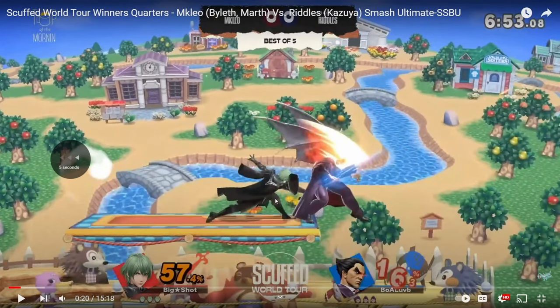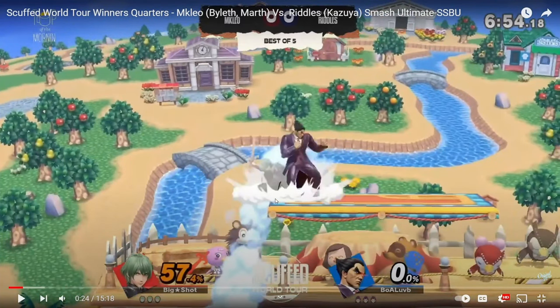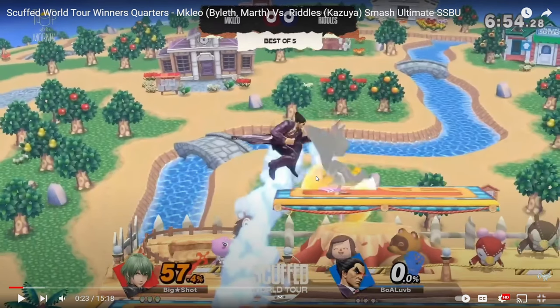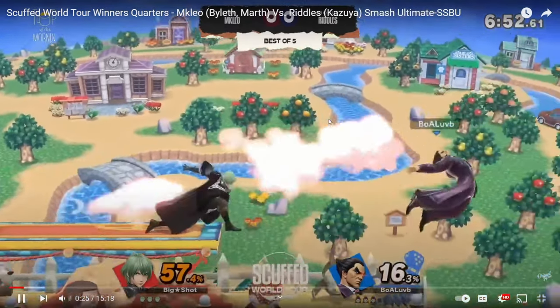Riddles gets this combo and recognizes that Leo has two ways to DI. One, he can go for the first sec. Two, he can go to the left and continue the combo, but that's surely death. So he goes for the first sec obviously. Now Riddles chooses to side B here. The reason why side B is good and why it usually would work is because it covers three things: missed tech, neutral tech, and tech roll-out. All three of those options are covered by the side B. Leo being Leo, Big Brain chose the one option that side B wouldn't cover — even though he didn't know that Riddles was going to use this move. So Riddles only left one option open and that was tech roll-out.